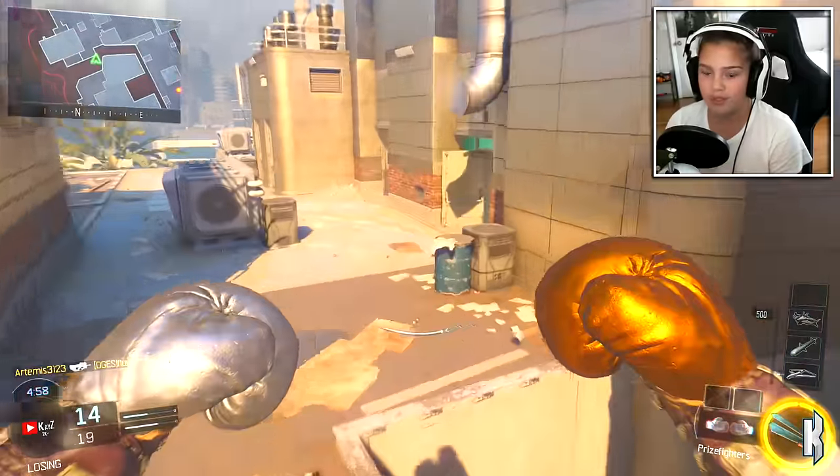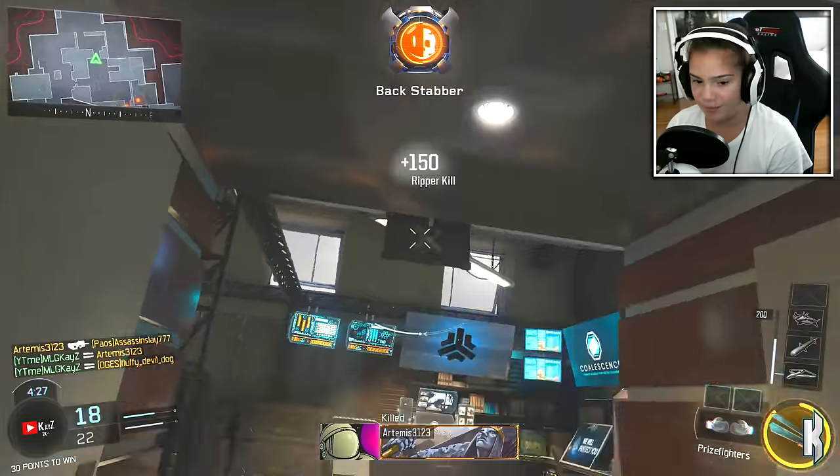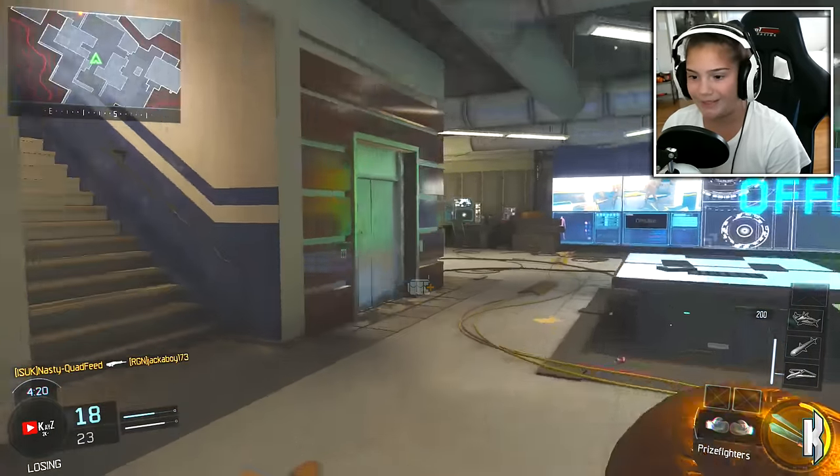We're going to cheat a little bit and use the Ripper here because we need these Ripper kills for the Underworld camo. I know, I'm a bit late to the show — I still haven't gotten it yet. But we need those kills.